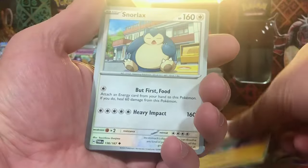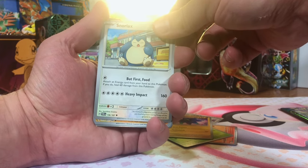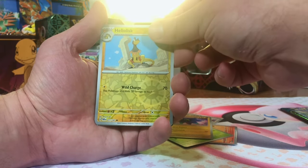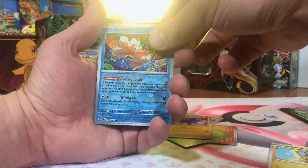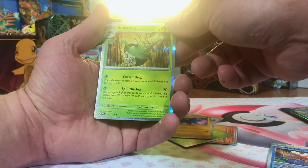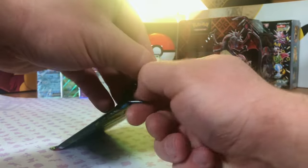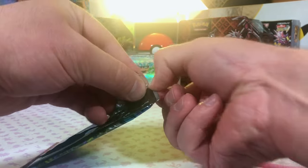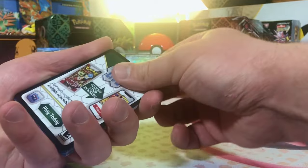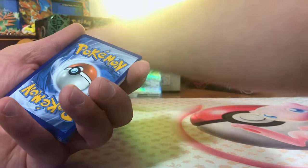We got a non-hollow Snorlax in here — uncommon. Love that artwork. Love a Snorlax. Heliolisk Reverse. Goldeen Reverse — Original 151, love it. And a Sinistea. And last pack of our three-pack blisters. Go down in the comments and let me know what you think of this new set, if you've been able to open it. Share with me what pulls you've got.